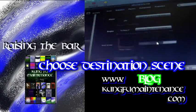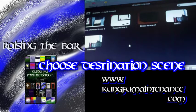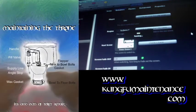And then you're going to choose which scene you want to go to. I've got my level scenes here. I'm going to go ahead and try this one. And then save game.